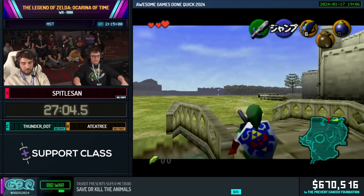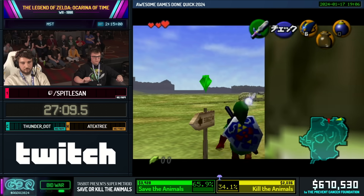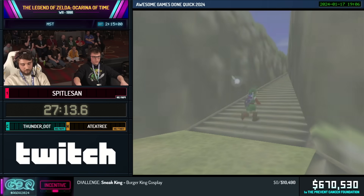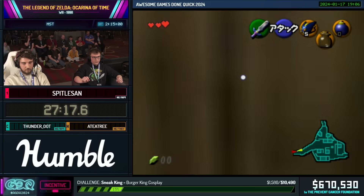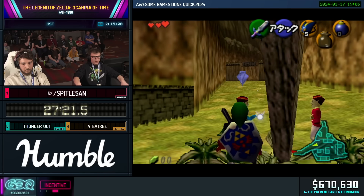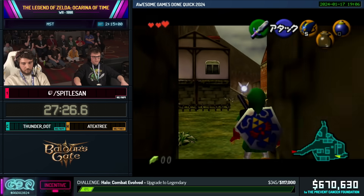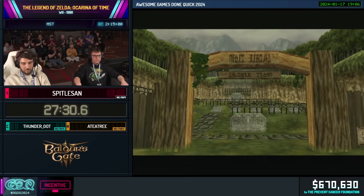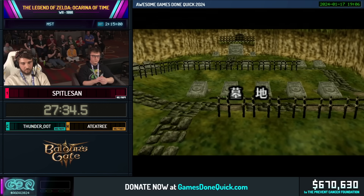Let me explain ESS. Basically, in order to do the HESs and the WESs — the Water Extended Superslides and Hyper Extended Superslides — you need to hold a very specific position on the control stick, just a little bit in down-right or down-left. It's a rotating function for Link and it helps us go fast. And Spittle got it for Kakariko — that was pretty good!